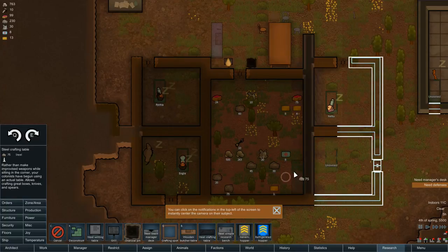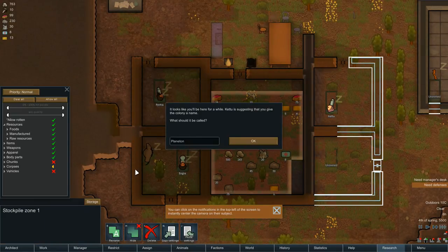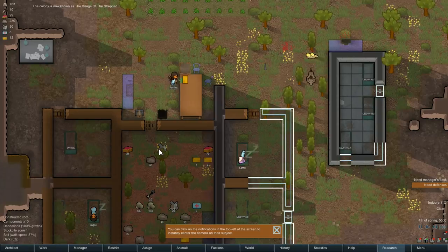Let's go ahead and put it inside. What is our colony going to be called? This is going to be a tribute — it's called the Village of the Strapped. If you don't know who Strapped is, watch that last series and you'll see towards the end he met an unfortunate end with a deadfall trap. So that's us named — we're eating, we're fed, we're building. Life is pretty wonderful.